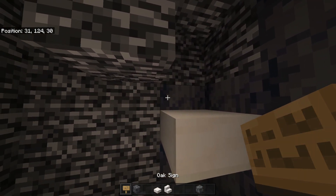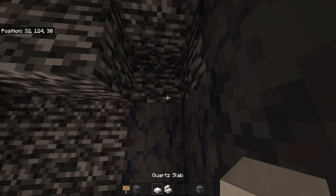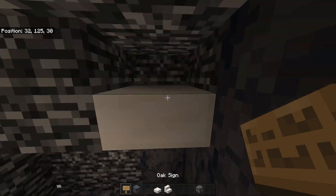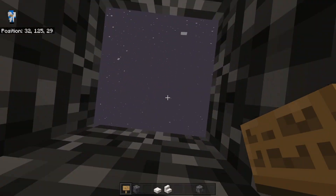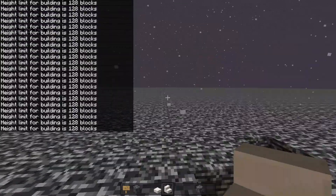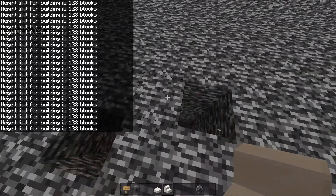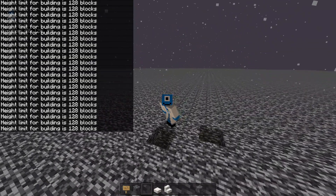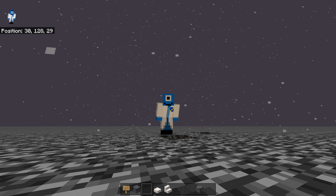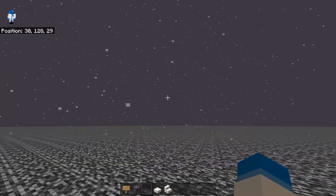Something you have got to be careful of is that you don't place the sign on the block behind the slab, because it will actually remove the slab. That's why I would recommend bringing spare slabs — as you can see I accidentally did it just then. As you can see we literally made a hole up here. Unfortunately you can't build up here in Bedrock, unlike Java Edition. However, there is speculation that with the upcoming Caves and Cliffs update they will make the max building height a little bit higher.